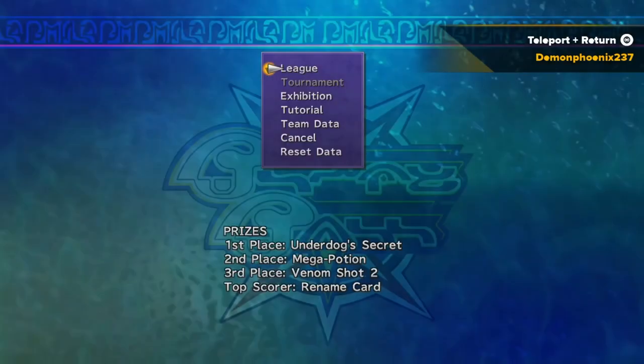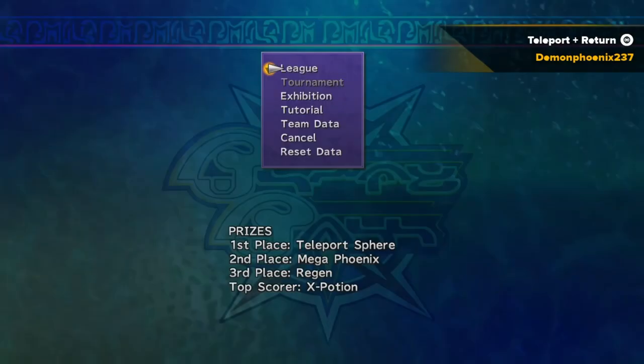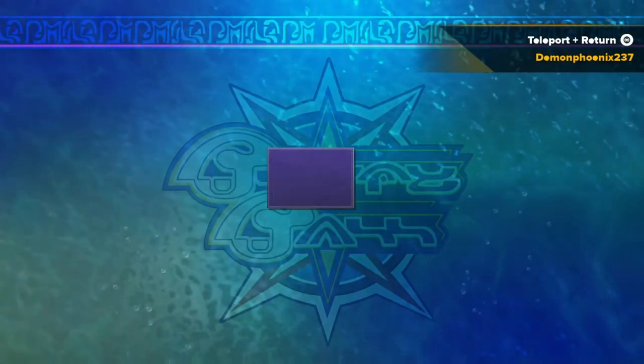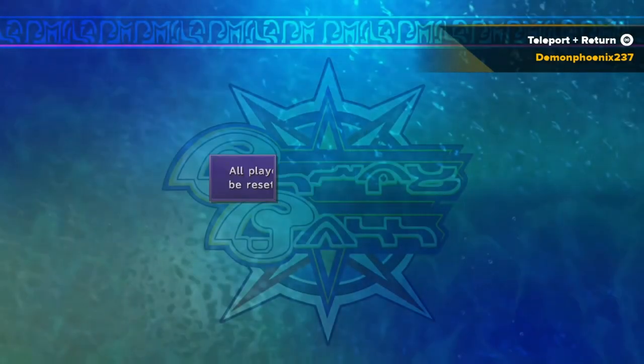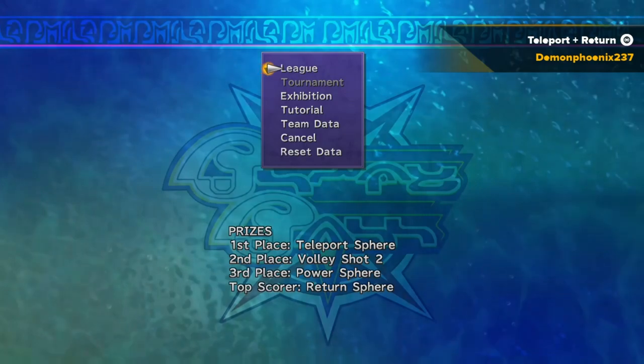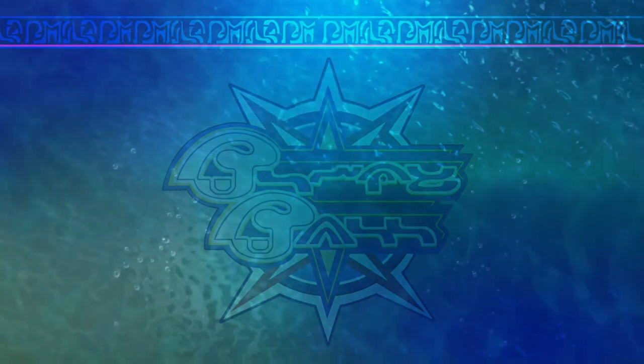The reason you want Return Spheres as the top scorer prize is that if two of your own players tie for top scorer, you receive multiple copies of that prize. So if Tidus and another forward are joint top scorers, you get two Return Spheres. You can even have three or four players tie to get more, but we'll focus on getting two. Once you've reset to get the Teleport Sphere and Return Sphere prizes, save the game.